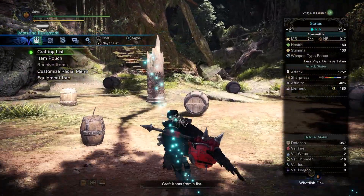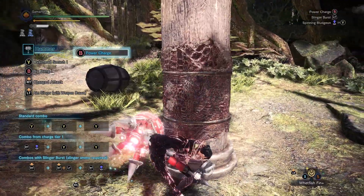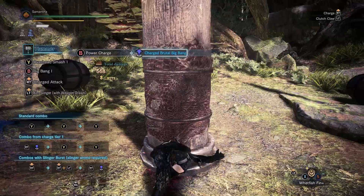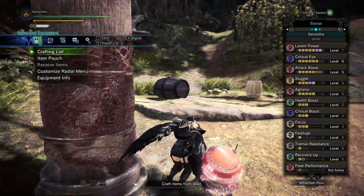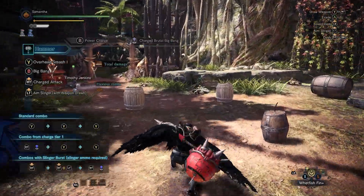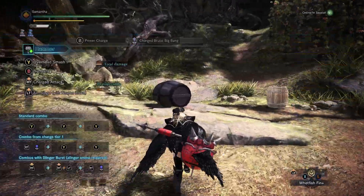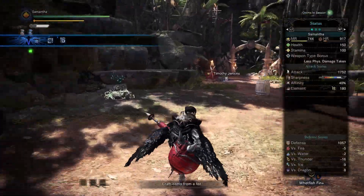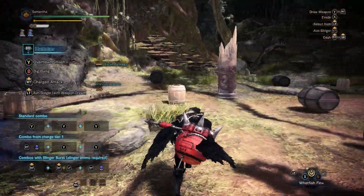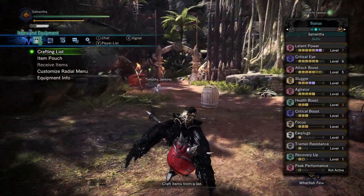That's the build. I can't really show off anything build-related in here because Latent Power can't activate in here. I'm probably going to fight Frostfang Barrioth and go for a 4-minute-something run. I'll probably only do a couple and then choose the best one. Hopefully I get something like 4 minutes 30 — that would be an ideal spot. But I'll take anything within 4 minutes, and anything faster than that, obviously.